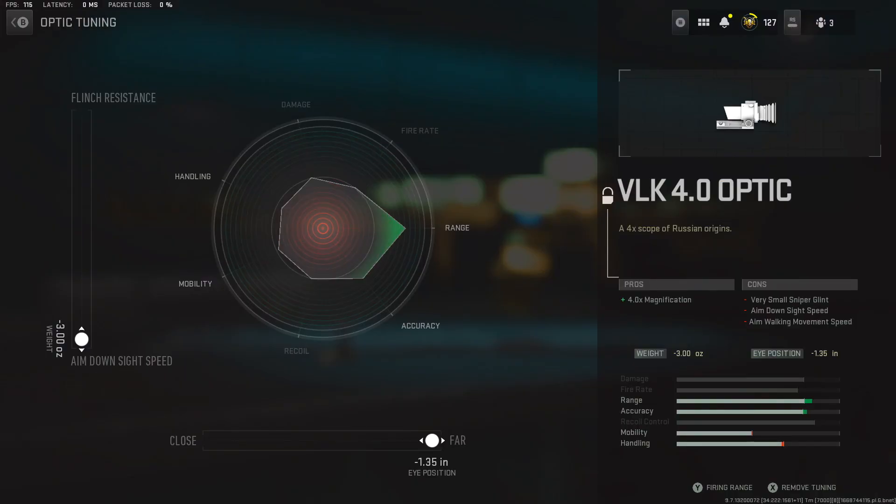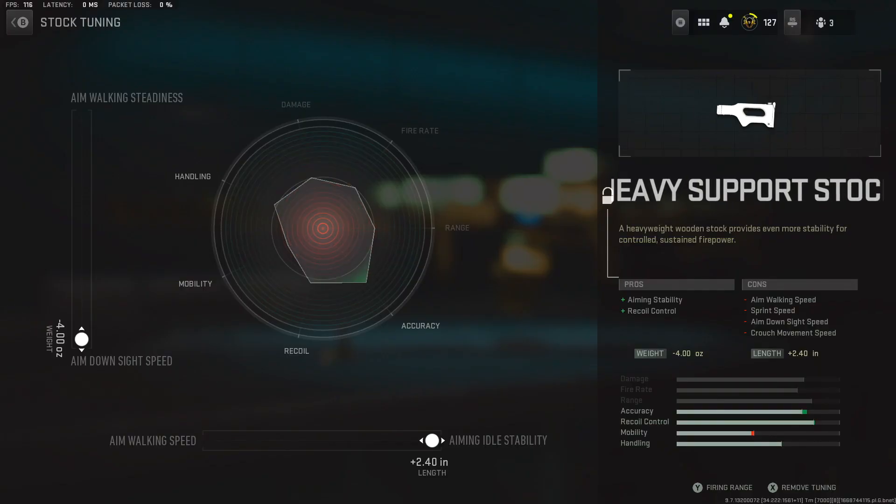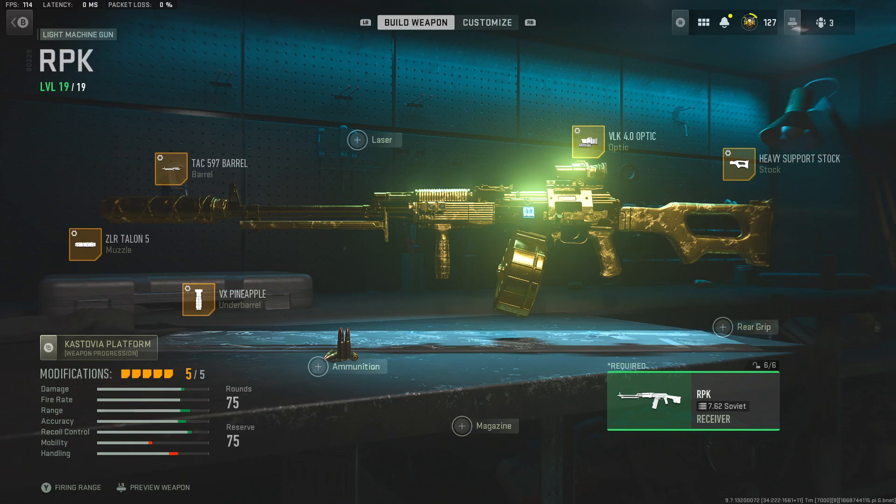Then we go to the VLK optic. On this one I'm going to max out the ADS because it is an LMG and it's a little bit slower in that category, so I'm trying to benefit that as much as possible. We also go all the way to far to lower the visual recoil. Then we've got the heavy support stock where we go ADS speed and aiming idle stability — trying to get that ADS as good as possible on a light machine gun. You're not going to regret using this weapon, it's absolutely incredible.